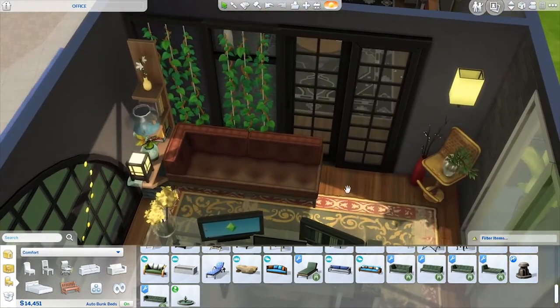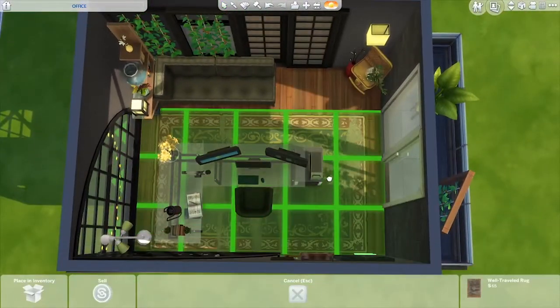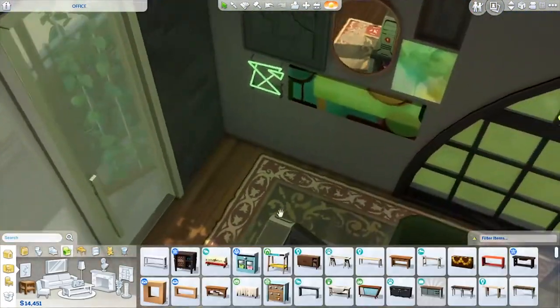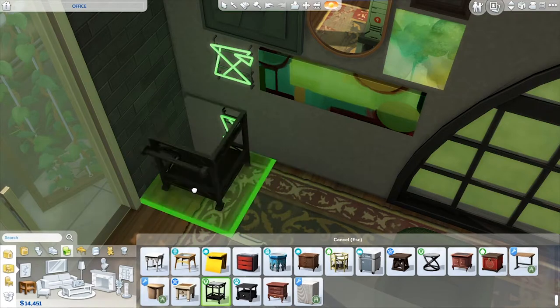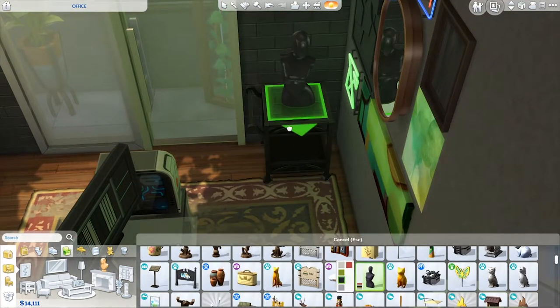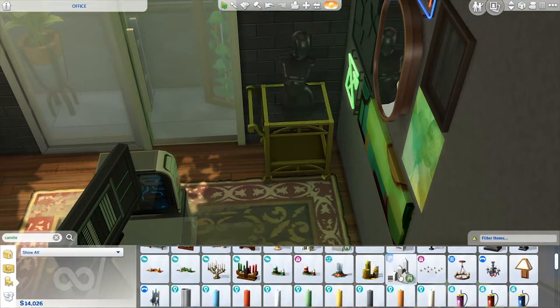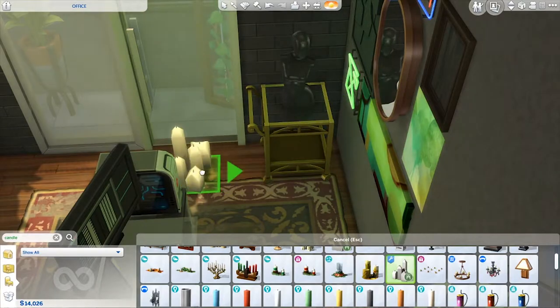Despite liking more modern or minimal things, I love the idea of an old Turkish rug look-alike in an industrial space. The tufted couch looks classy in the Sims, but I think in real life those buttons would probably just hurt my ass — so this is just adjacent to the seating I would have wanted.